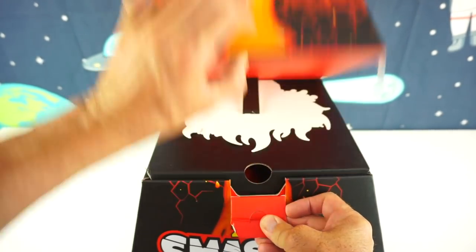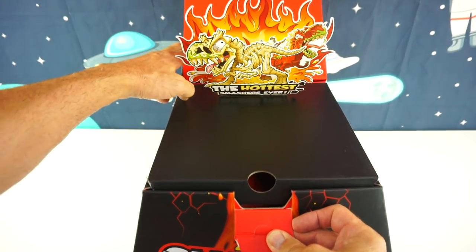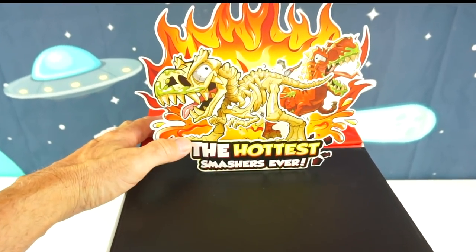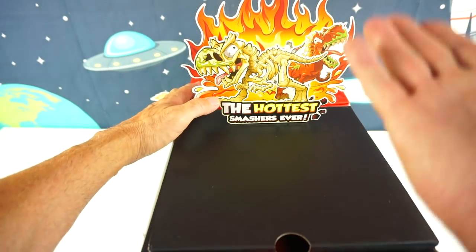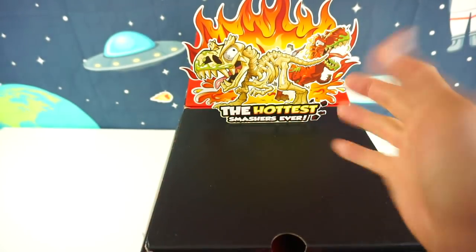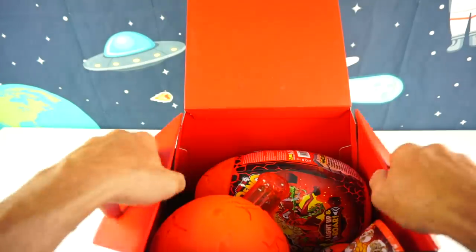All right, let's open this thing up and let's see what's inside. Whoa, look at that. That is cool. The hottest Smashers ever — get it? Hottest volcano. Look at these little dinosaurs right here, they're running from the flames. Let's see what's inside the box, or the volcano.